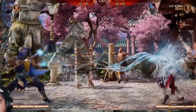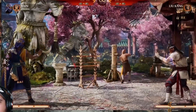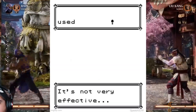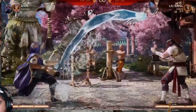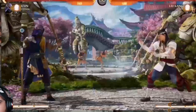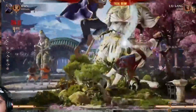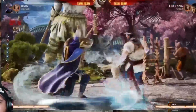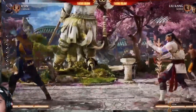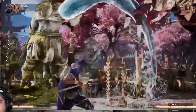When you have a projectile like that that takes up this kind of space, what's the one thing you know the opponent is going to try to do to beat it? Jump. And that's not going to be super effective because he has an anti-air version. And this has a very neat EX that actually allows him to pop up for combos. It makes a full-screen projectile become kind of an offensive tool up close.